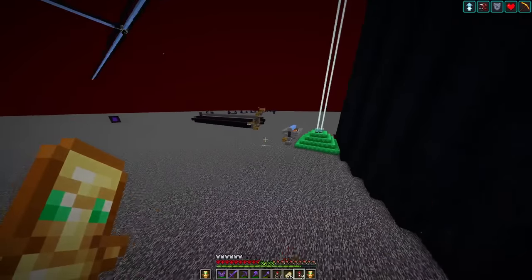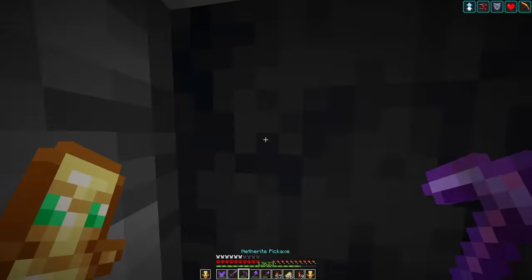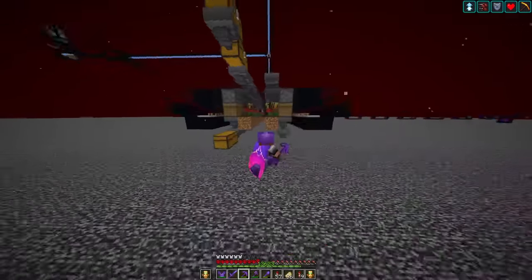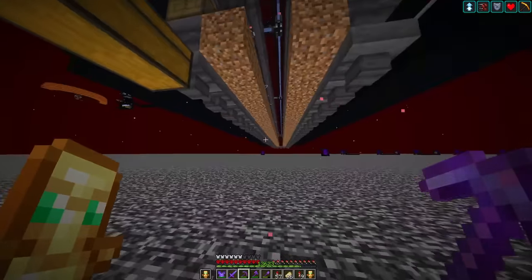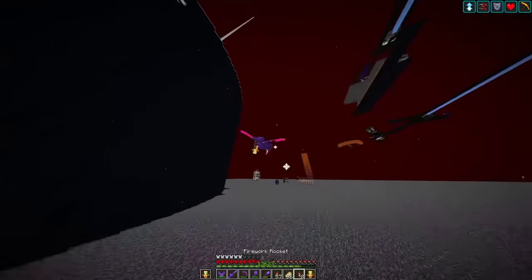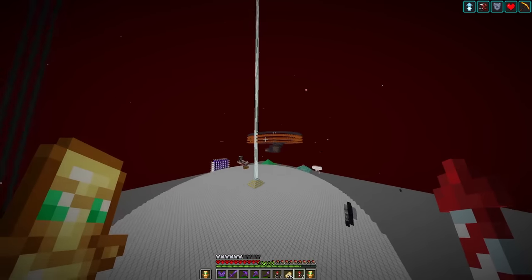This is a quick little basalt farm by ShulkerCraft — you just come in here and mine it, and I always say it sounds like a horse galloping. Right over here is a little honey farm — this thing is so useful. I always need honey blocks for my big redstone builds and it's just really nice to have a great source of honey.